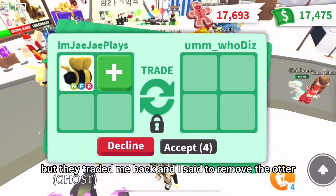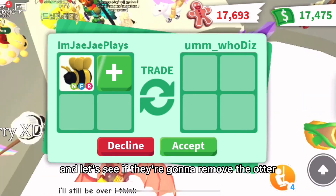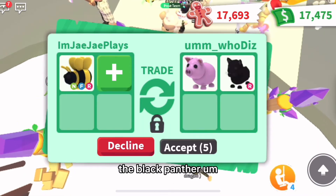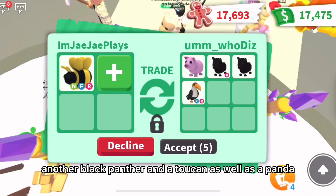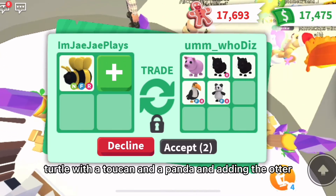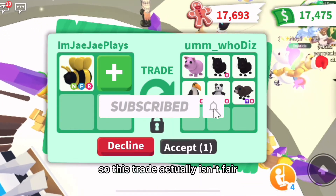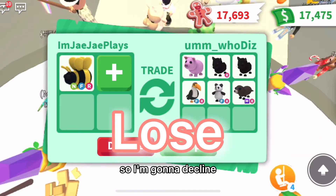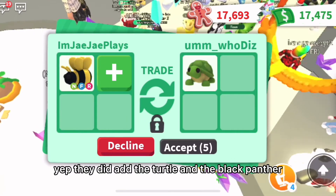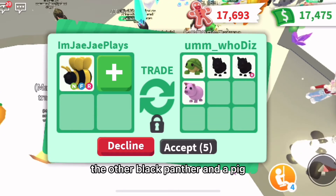They declined but traded me back. I said to remove the Otter. They're adding a Pig, the Black Panther, another Black Panther, and a Toucan, as well as a Panda. So they're replacing the Turtle with a Toucan and a Panda, and adding the Otter. So this trade actually isn't fair, so I'm going to decline. They ended up trading me back and they did add the Turtle, the Black Panther, the other Black Panther, and a Pig.